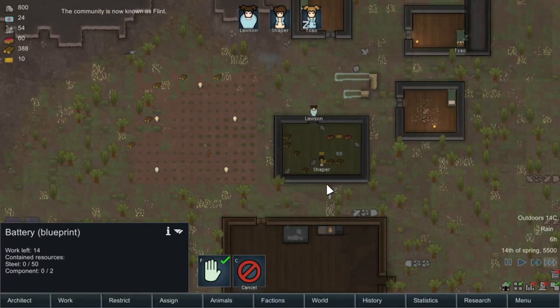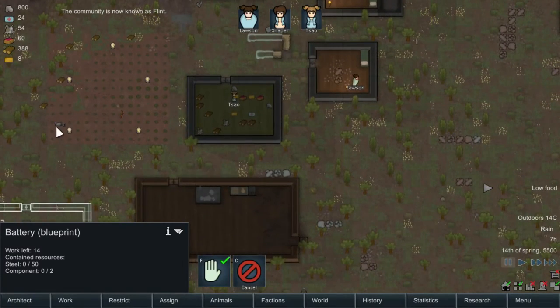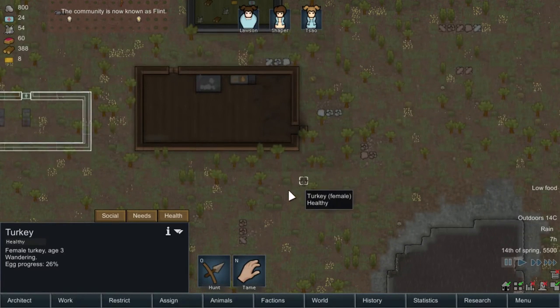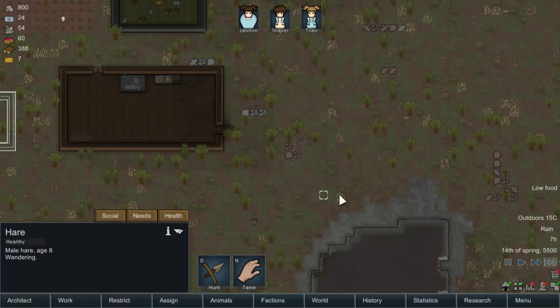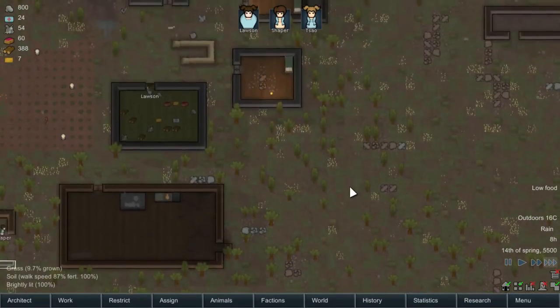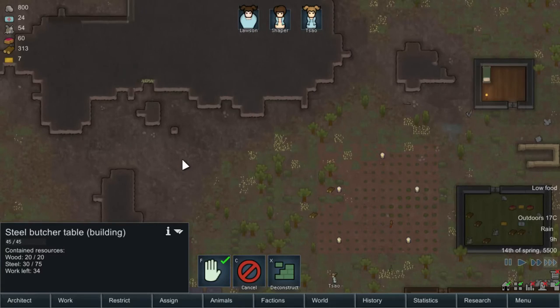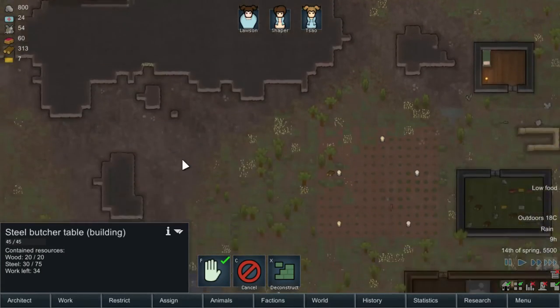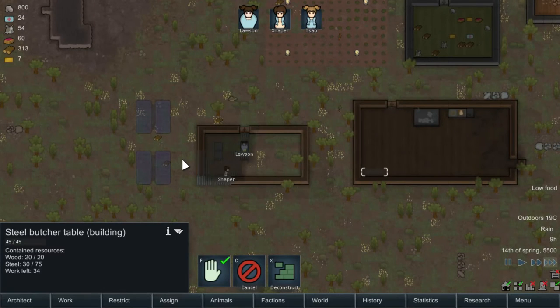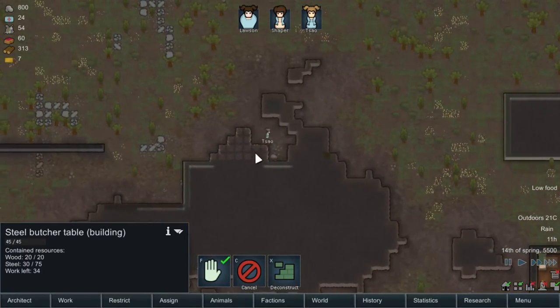We have low food, so we better do some hunting. That over here is our hunter. Now we need the butcher table to get finished. Okay, roofing it up. We don't really need a floor in there, honestly. Tao is our miner — she will just chop this up and get us the steel we need. Apparently we found something very bad. You can also check out the character's needs and their health over here. You can actually operate on people too.